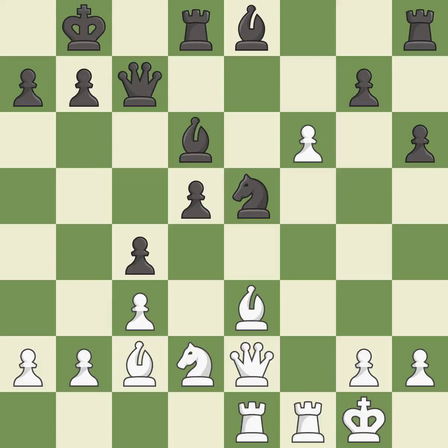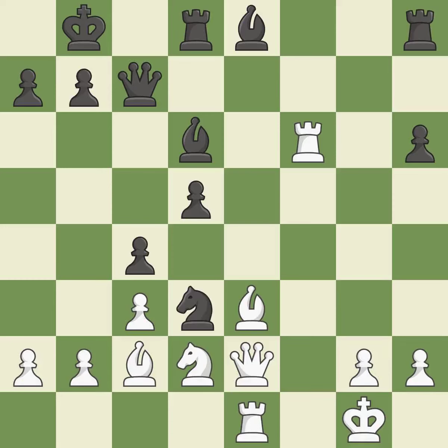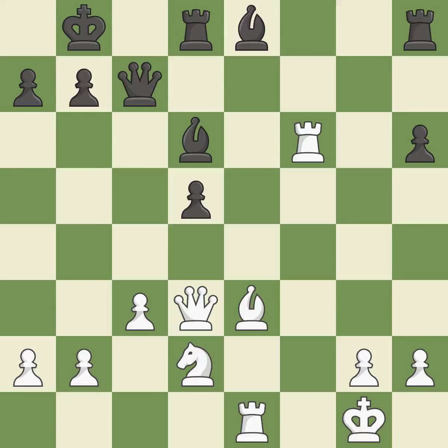This threatens to create a passed pawn — it is a mistake. This is an equal trade. This prevents the opponent from being able to create a passed pawn — it is best. Takes back. This threatens to win a knight — it is best. This overlooks a better way to reveal an attack on a pawn — it is an inaccuracy. This misses a great but hard to find move — it is an inaccuracy. Recaptures — it is good. Takes back. This threatens to win a bishop — it is best.